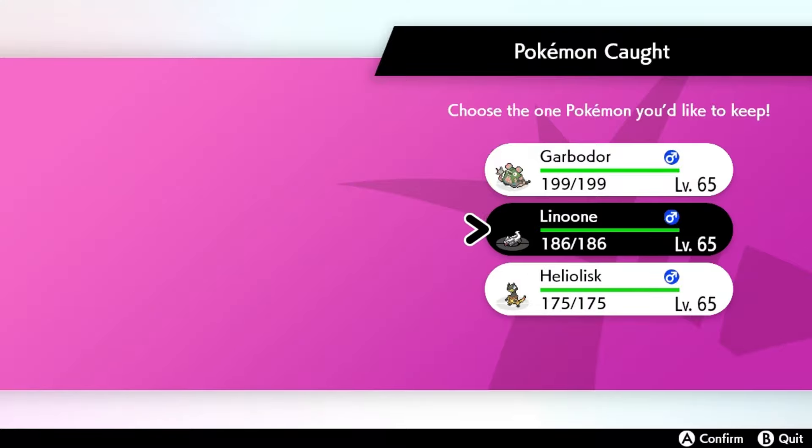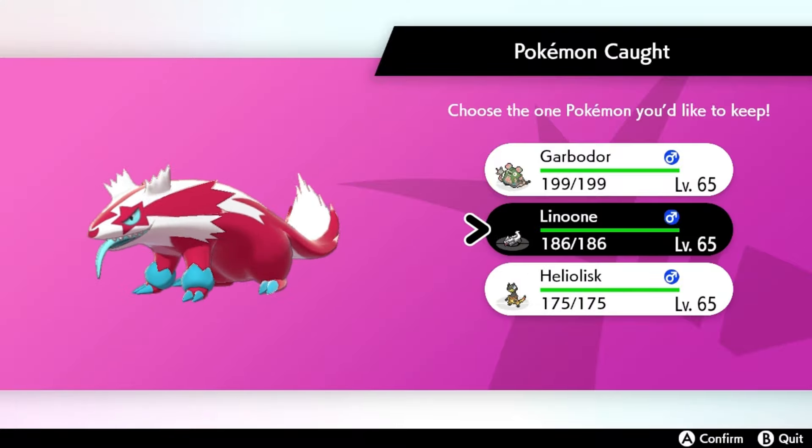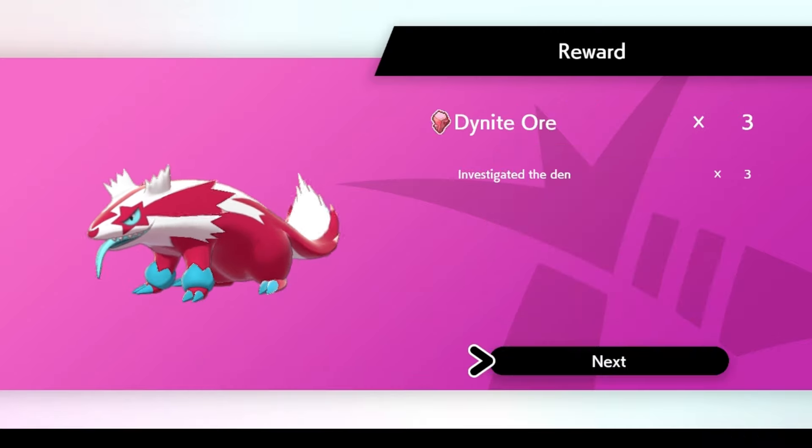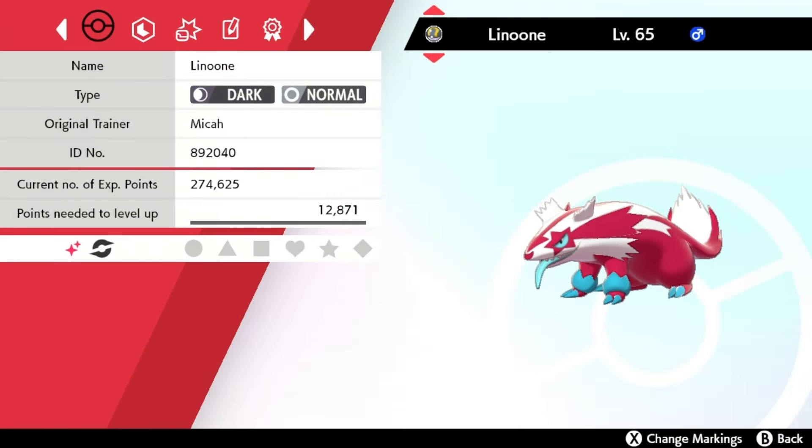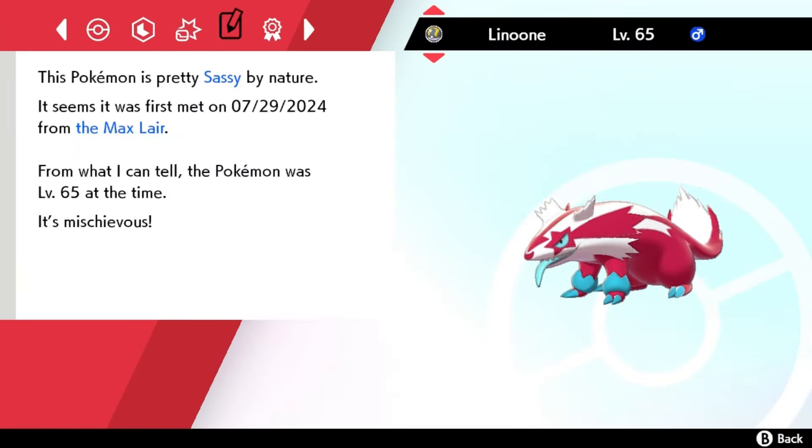Oh my gosh, shiny Galarian Linoone! Let's go! It's actually a shiny I've never gotten. This is such a good shiny. I love it — the black becomes red, and I love the little blue feet. It's amazing. Pokémon nature check time. I think it's a hardy Linoone, because I always guess hardy — and it's sassy. Ooh, sassy! That's a fun one.